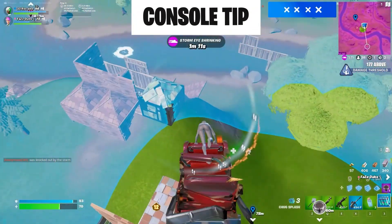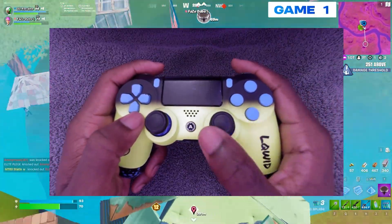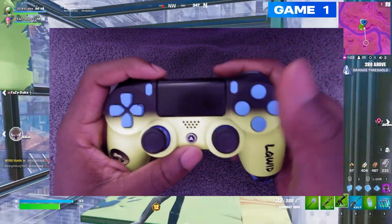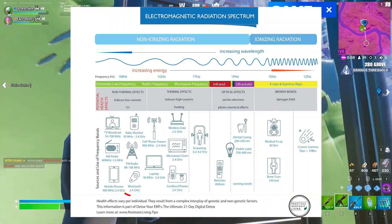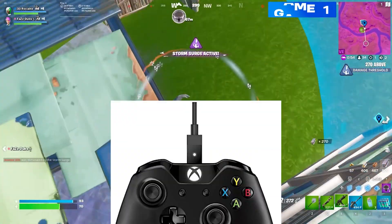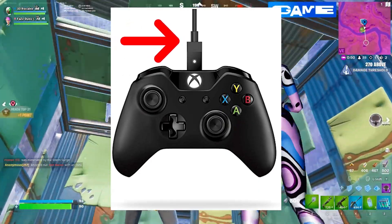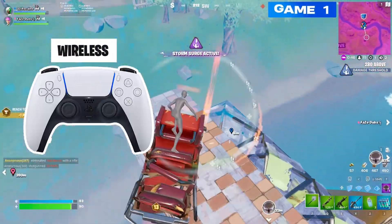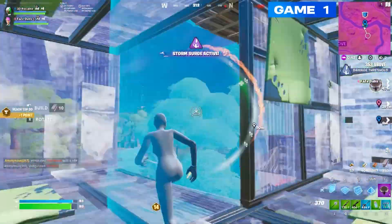The first tip is for the console players, especially those that play on controller. If you want less delay on controller, you need to play wireless through Bluetooth. Now hear me out — let's get a little scientific about it. Wireless controllers use radio waves that move at the speed of light, whereas wired controllers send electrons down a wire. Since light moves faster than electricity, a wireless controller should have the physical capability of having less input delay than a wired controller.